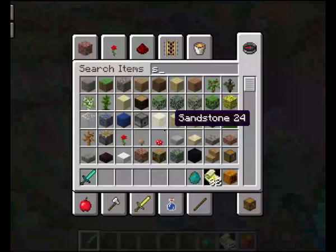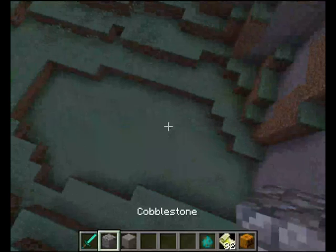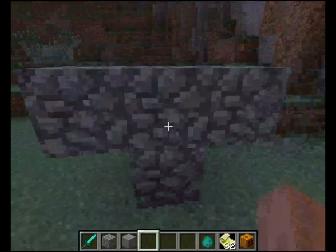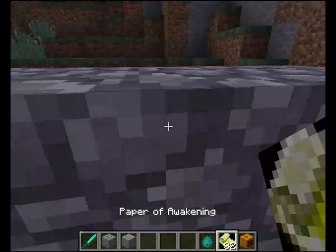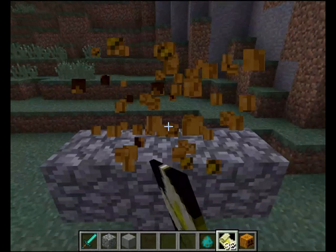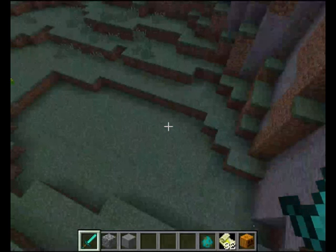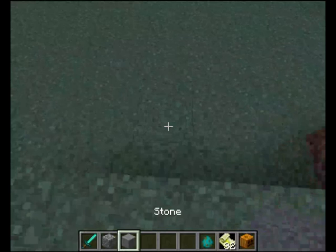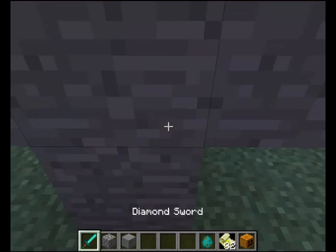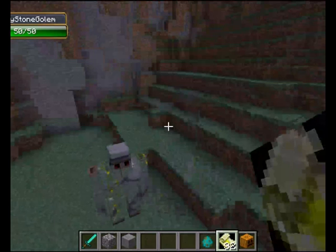The next one is the stone golem. I don't know if it works with cobblestone — we'll try it, but I don't think it will. You're probably going to have to put your cobblestone in the furnace first to make stone. Nope, doesn't work. Let's actually make the stone golem this time. Stone Golem: this one has 50 health. The main attack damage is 8.